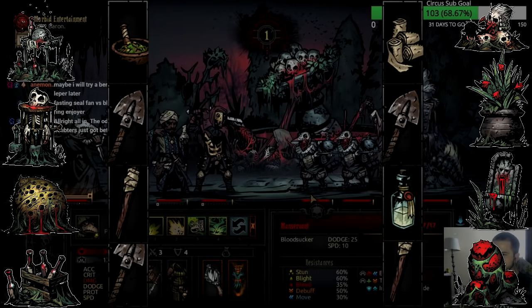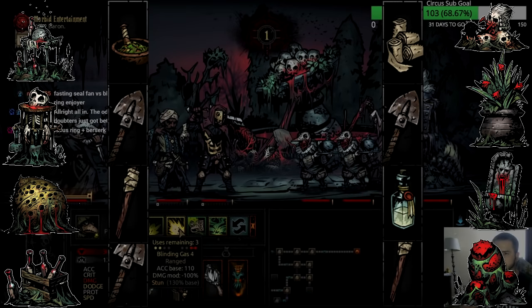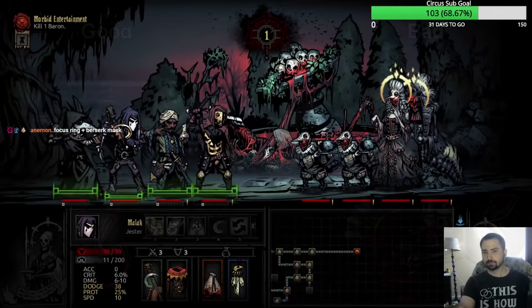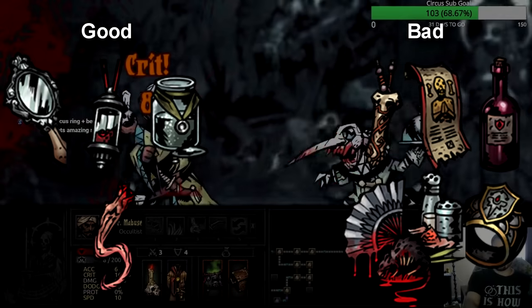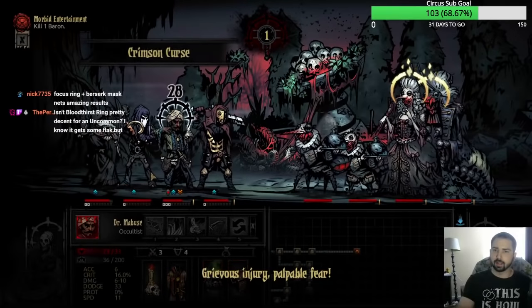Before I forget, here are the curios that appear in the courtyard and what you need to activate them safely — pause the video if you want to take notes or make a screenshot. This section is going to talk about team building and items for Crimson Court, and in the background I'm going to show what trinkets are good and which ones are bad from the neutral pool, with a couple of trinkets I want to talk about specifically.